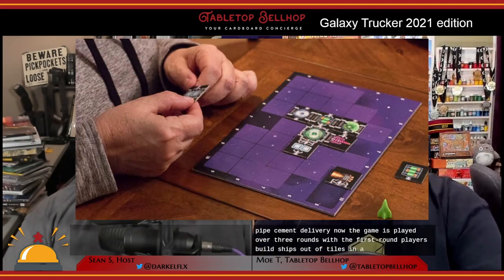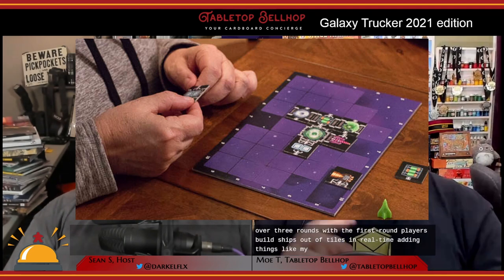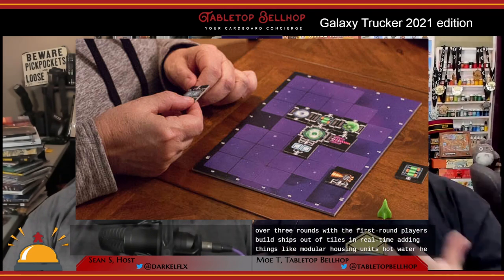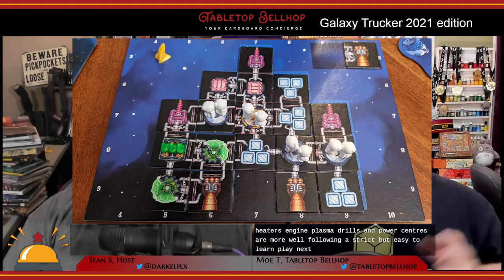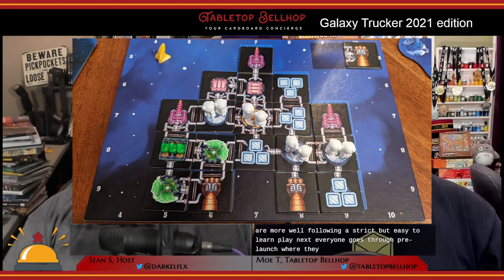The game is played over three rounds. In the first round, players build ships out of tiles in real time, adding things like modular housing units, hot water heaters, engines, plasma drills, and power centers, and more, while following some strict but easy-to-learn placement rules. Next, everyone goes through pre-launch, where they collect crew, energy tokens, etc., to fill their ship.